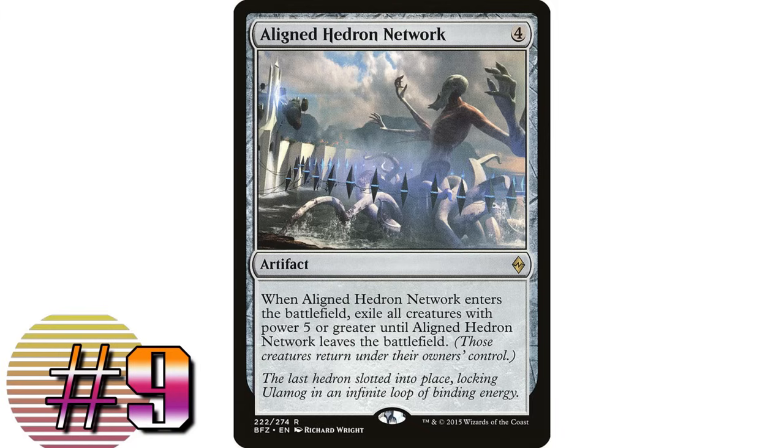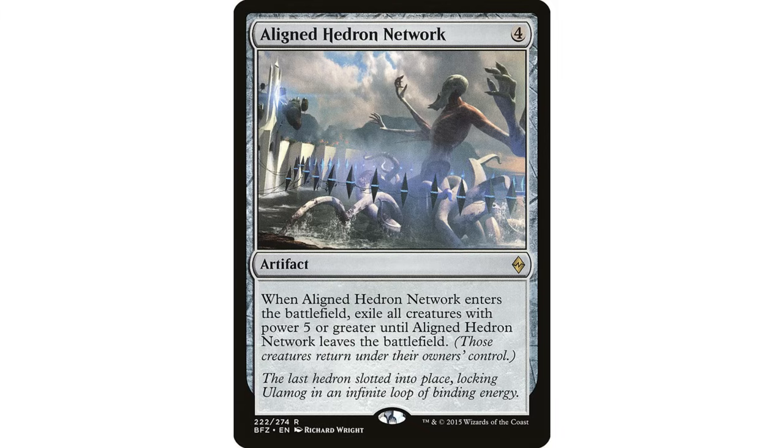Let's talk about Aligned Hedron Network. When I talk about old versus new cards, I separate by modern-legal versus not. This card is pretty old and definitely not seen in Commander much, but I think it's actually pretty good. Four mana artifact: when it enters the battlefield, exile all creatures with power five or greater until Aligned Hedron Network leaves the battlefield. First of all, it's a colorless board wipe — it only hits big creatures, but that's likely what you want to deal with.